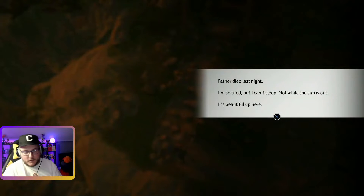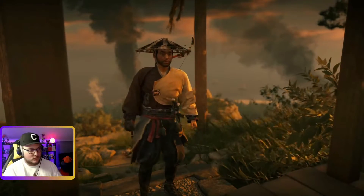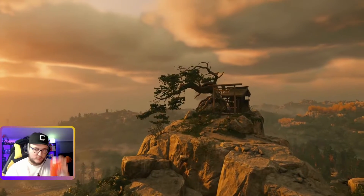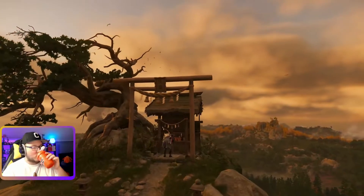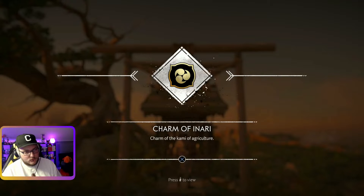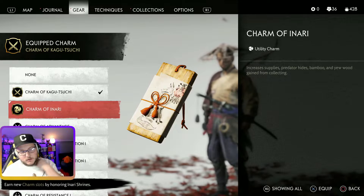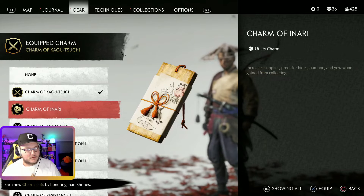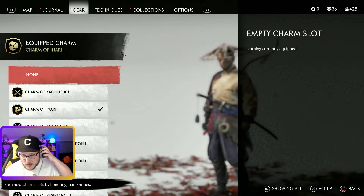I don't remember what this does. 'Father died last night. I'm so tired but I can't sleep, not while the sun is out. It's beautiful up here.' Under the shrine. I never remember what this does. I got my G Fuel shaking around - never tell if it picks it up or not. Oh, it's the major charms. What's this one do? Supplies predator - heist bamboo and you would gain from collecting. That's pretty awesome. I'd rather get the better resources honestly, like I don't really have a problem dying, so until I do may as well just get more resources.